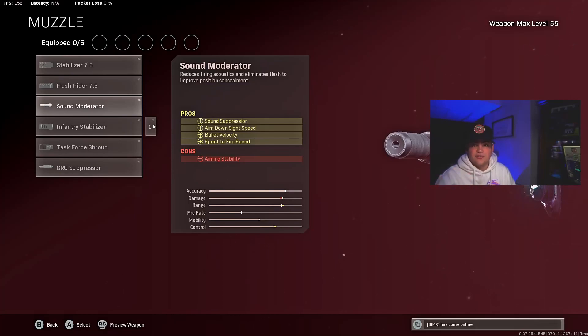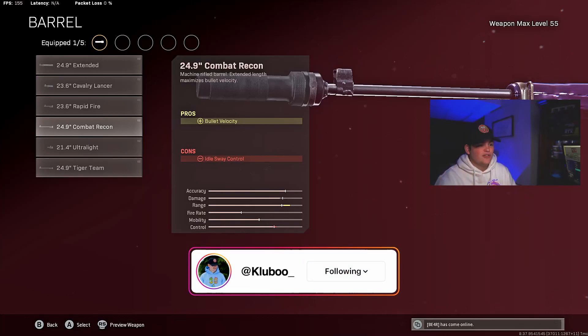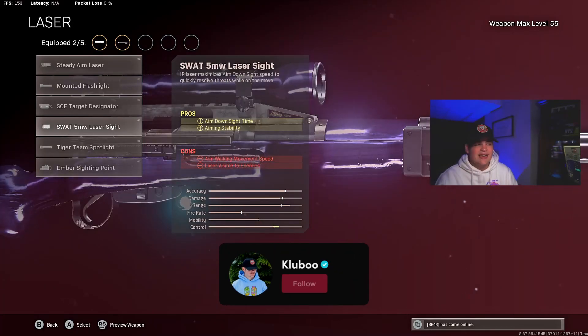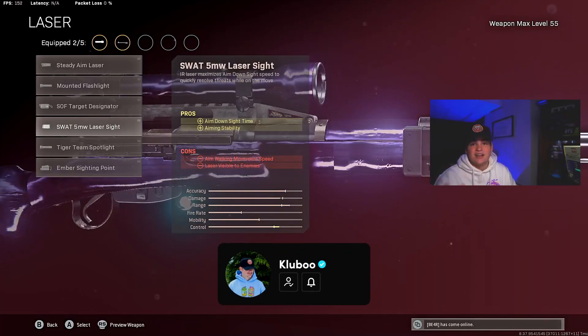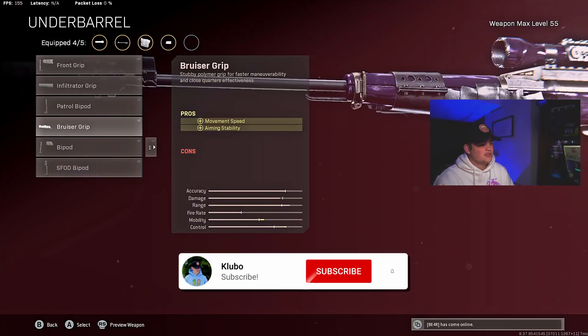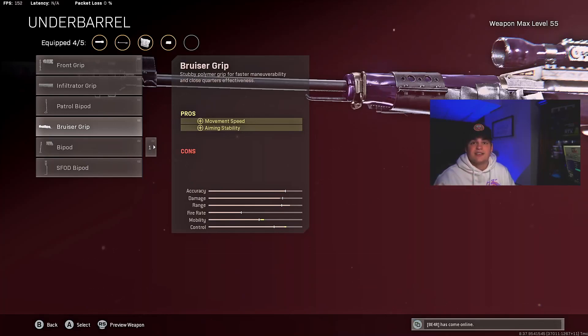That makes a huge difference in this build. Next, you're going to want to add the combat recon barrel — it gives you the most bolt velocity out of any barrel on the Swiss K, so run the combat recon. Next, add the 5 milliwatt laser sight for that extra ADS speed, then the serpent wrap for even more ADS speed. And finally, add the bruiser grip for more mobility and aiming stability — and it has no negatives, which is a W.